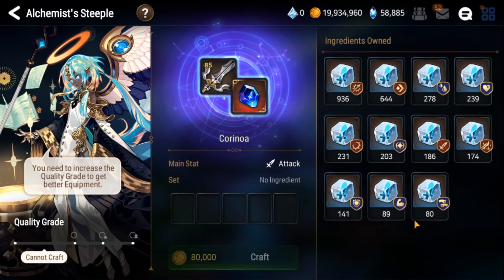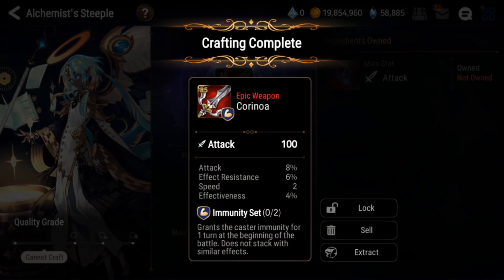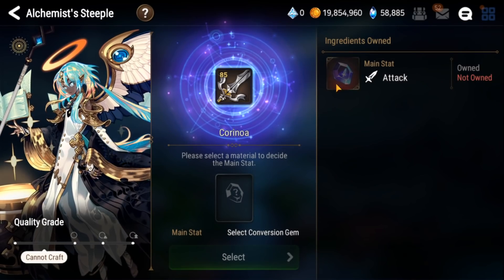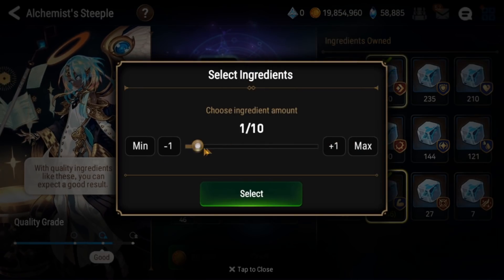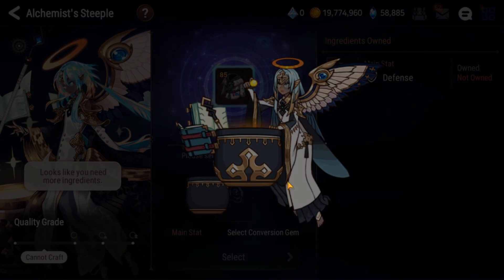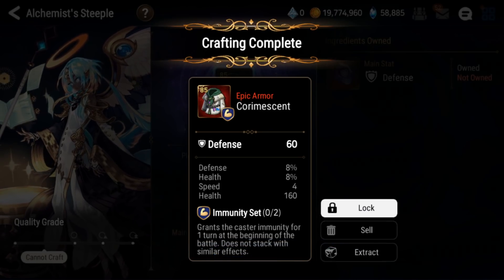Number one — immunity weapon? Let's try it. So this is pretty horrible, but it has speed on it, so we're going to say that's a pass. One of one usable. We'll do some immunity and speed — hopefully it ends up being immunity. I really need immunity gear. This is really good. So we're two for two.